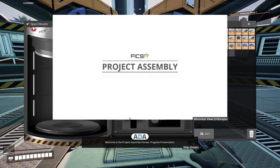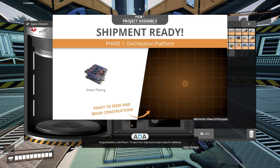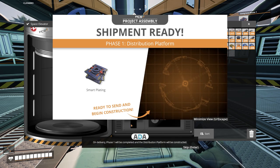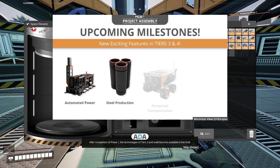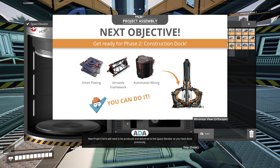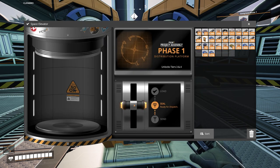Welcome to the project assembly pioneer progress presentation! Congratulations — the phase one project part shipment is now ready for delivery. On delivery, phase one will be completed and the distribution platform will be constructed. After completion of phase one, the technologies of tiers three and four will become available in the hub — highlights are automated power, steel production, personnel transportation, and many more. Completing phase two of project assembly is your next main objective. New project parts will need to be produced and delivered to the space elevator. Continue to construct, automate, explore, and exploit for a better Fix-It future.